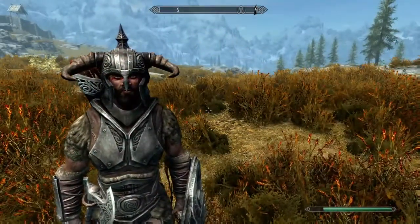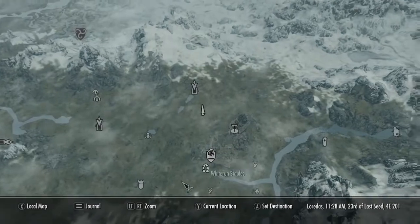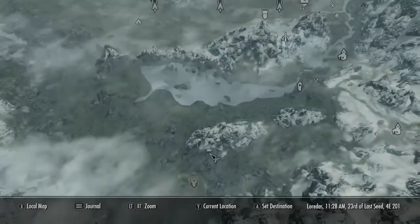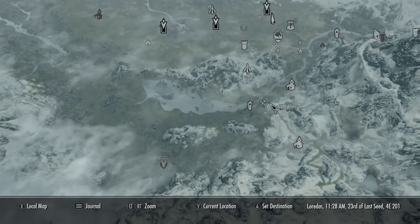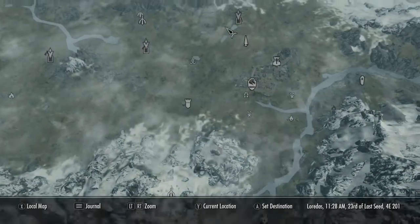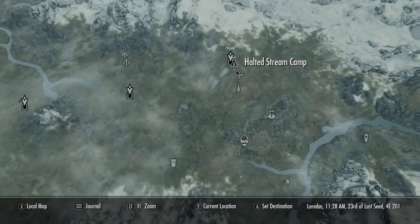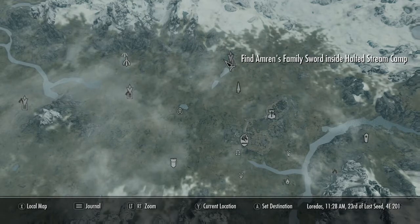Alright, so here we are — the Dragonborn hero. What I'm going to do is show you how to make some gold pretty early on in the game. I'm at level 10 right now, so I'm not far from Helgen, which is the starting area. I went straight to Whiterun, where you can get your first house, and then just north of there I got the quest to find Amaran's family sword at the Halted Stream Camp.